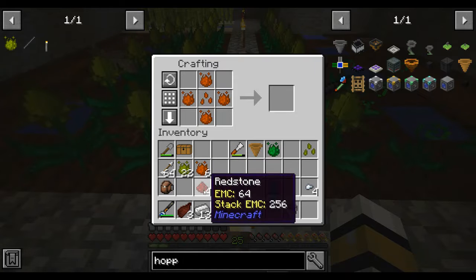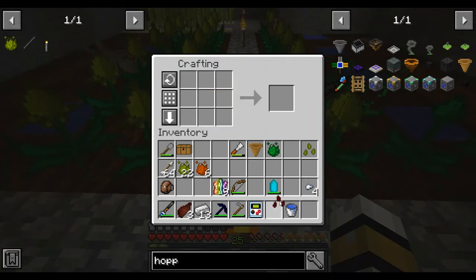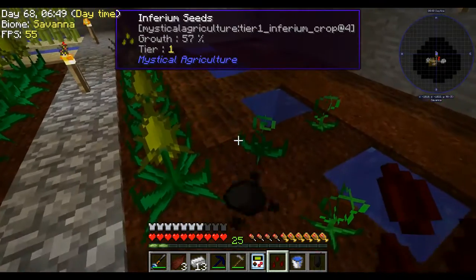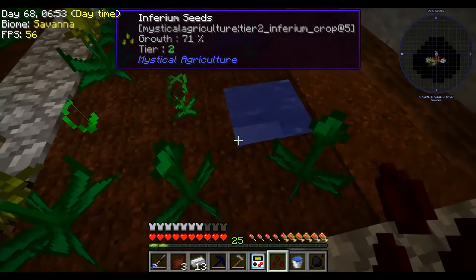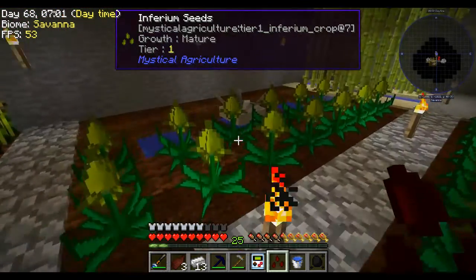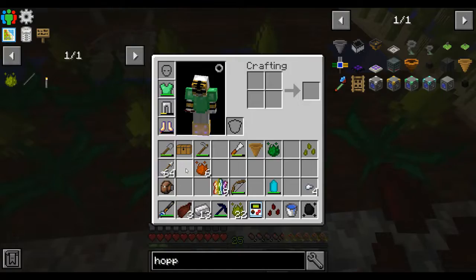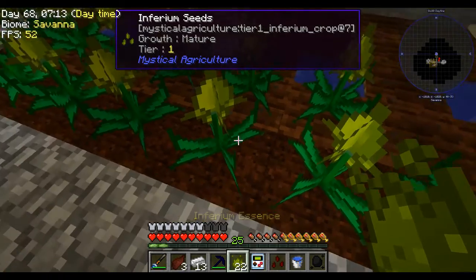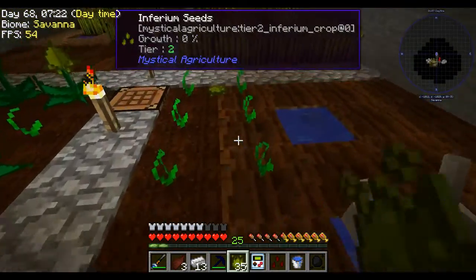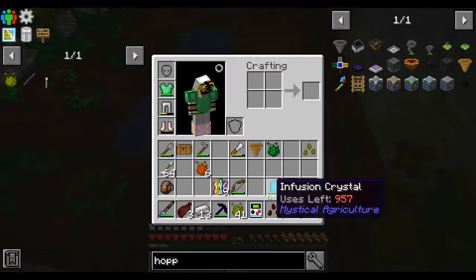All right, get ready — two, three — redstone! We got gold seeds. How I did it: I made a lot of tier two seeds, plus all these — some are tier two, some are tier one — which helped me a lot. Lots of grinding off-count.